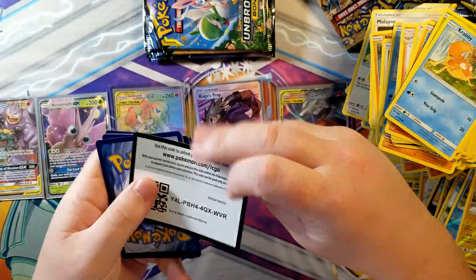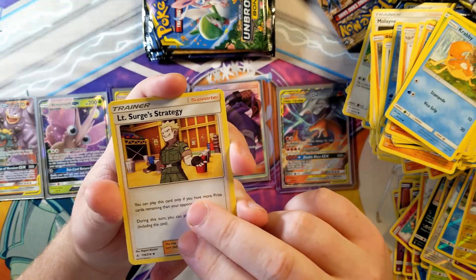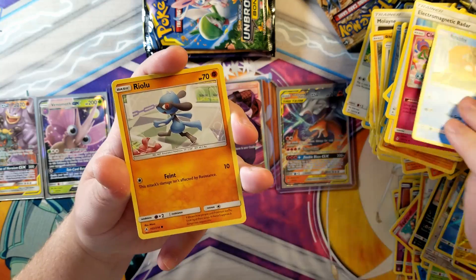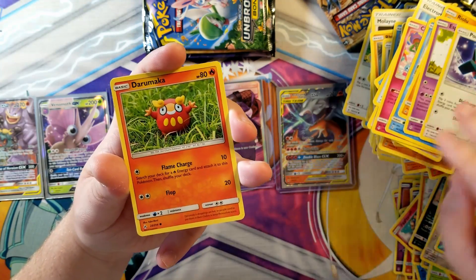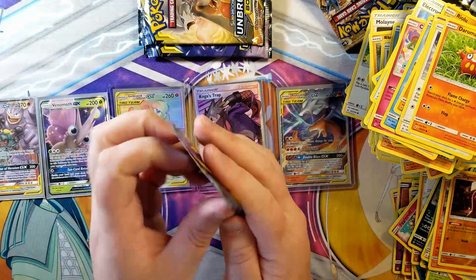Not a bad box. Here's a white coat card - this might be our last GX out of these five packs. Fighting energy, Lieutenant Surge's Strategy, Electromagnetic Radar, Cleffa, Krabby, Raichu, Espurr, Porygon. Duraludon reverse is a Diglett, and a Volcanion holo - okay! That's not our last one, four packs to go.